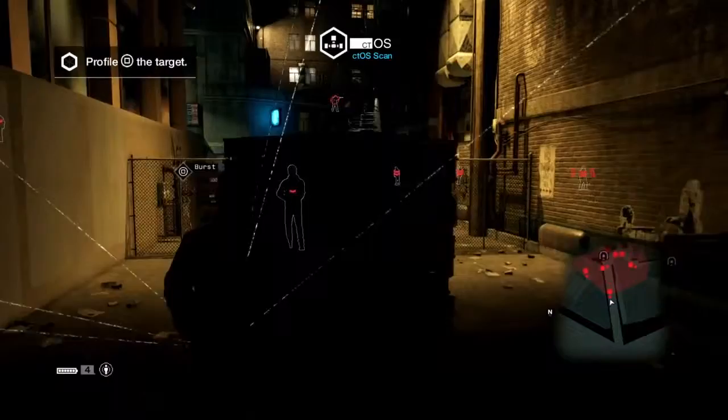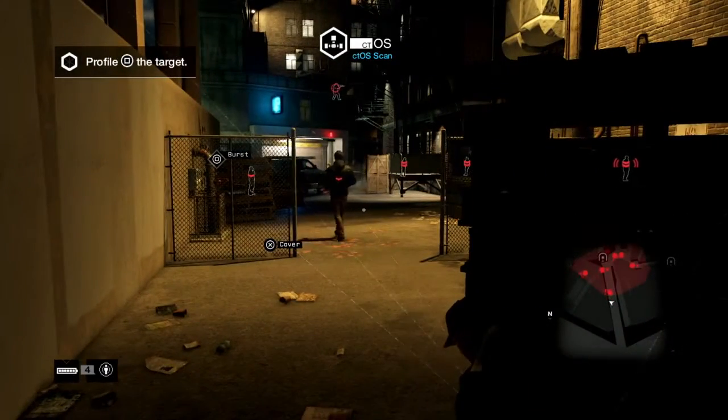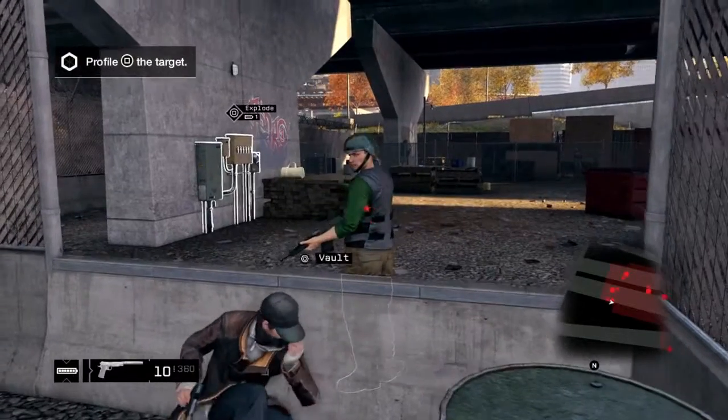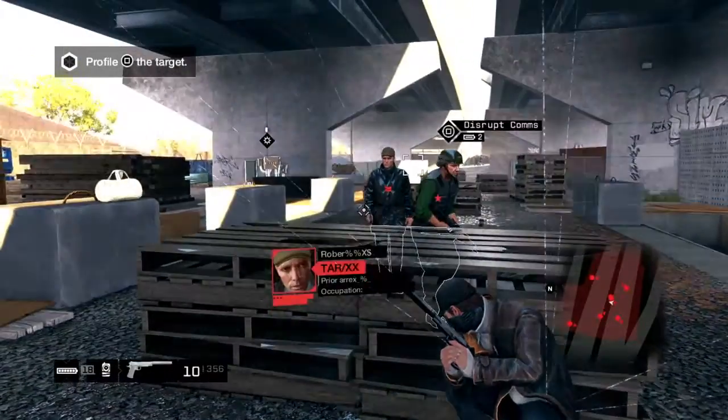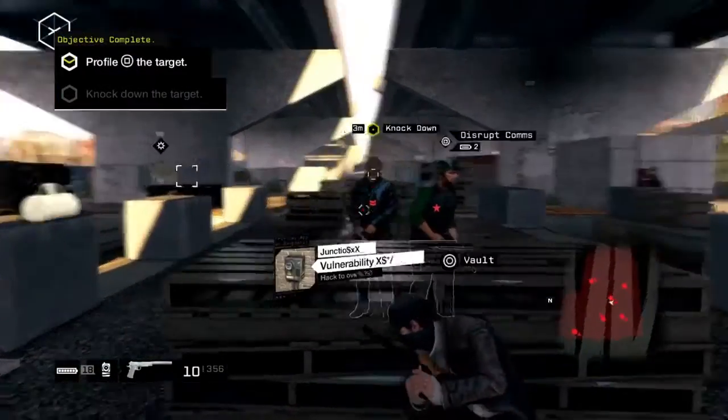There are different approaches to take during combat. You can use the environment to your advantage to create unexpected takedown opportunities. You can easily take down an enemy situated behind an object.